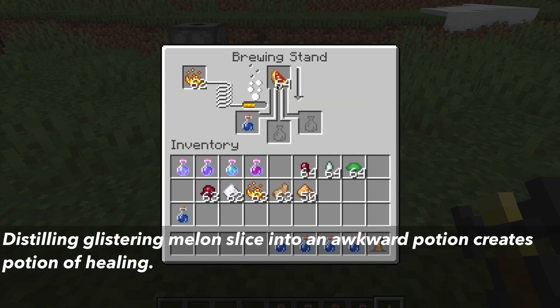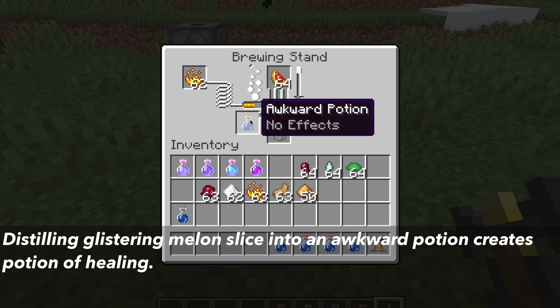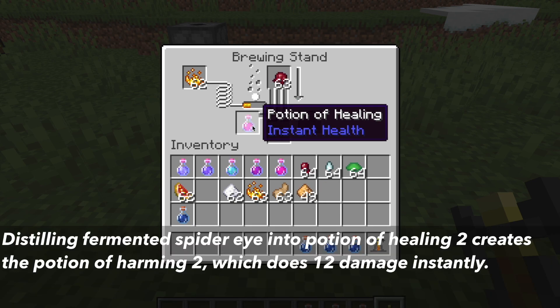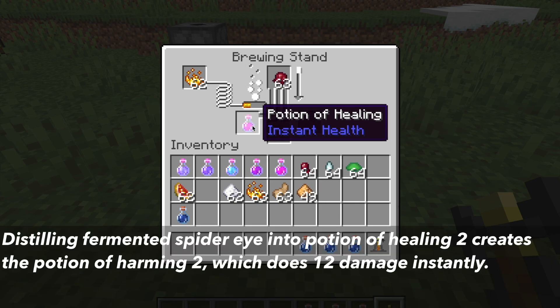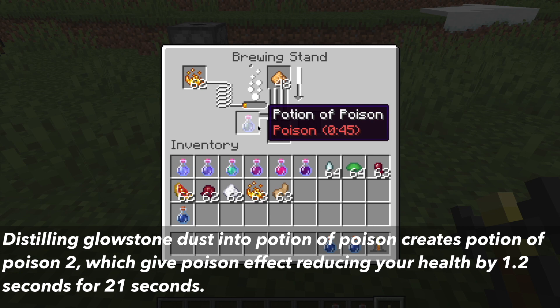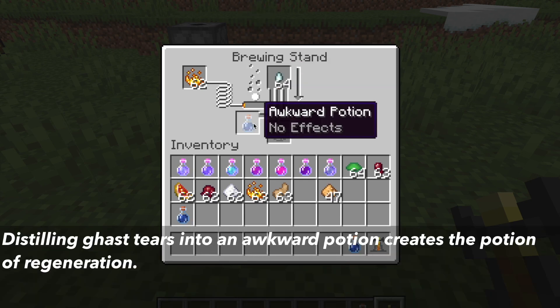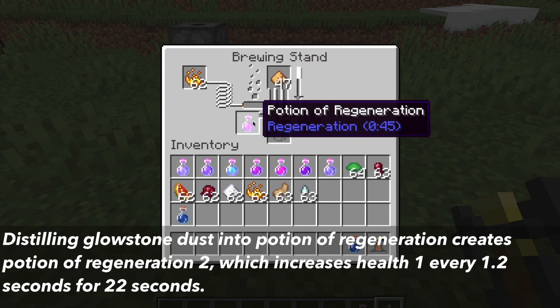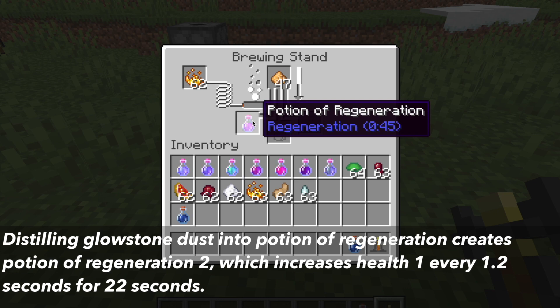The potion of healing 2 is created by distilling glistering melon slice into an awkward potion, then distilling glowstone dust into it, and this gives you 8 instant health. If you corrupt the potion of healing 2 with fermented spider eye, you get the potion of harming 2, which decreases your health by 12 instantly. The potion of poison 2 is spider eye distilled into an awkward potion, then glowstone dust distilled, giving the effects of poison which reduces your health by 1 every 1.2 seconds for 21 seconds.